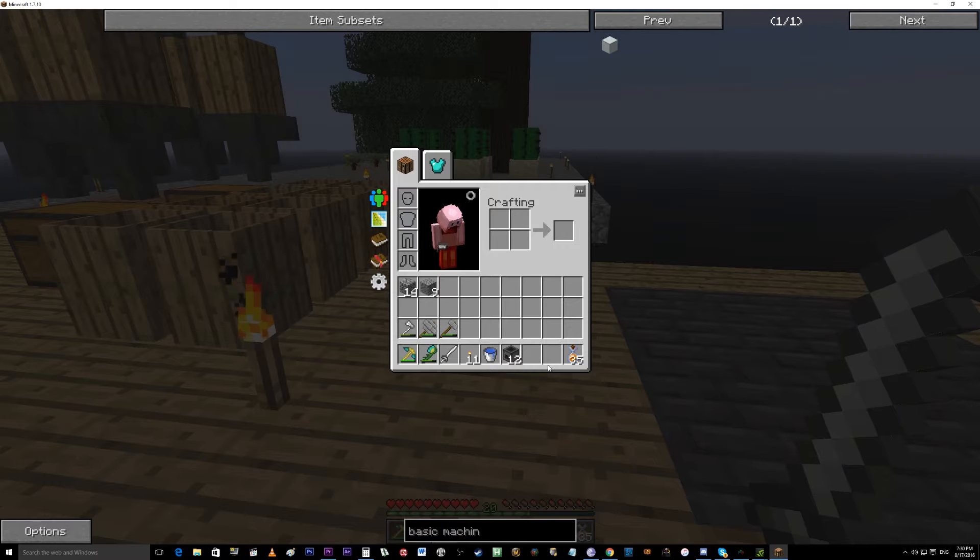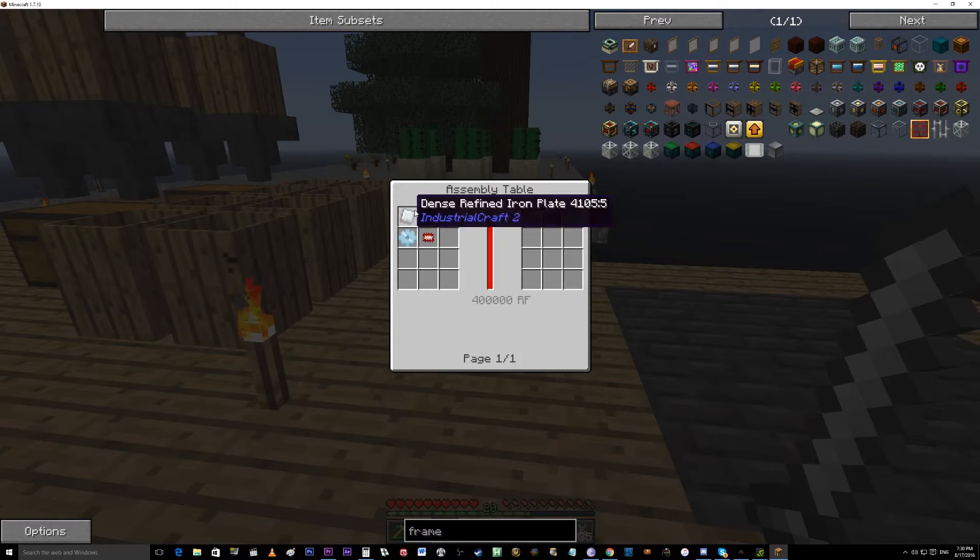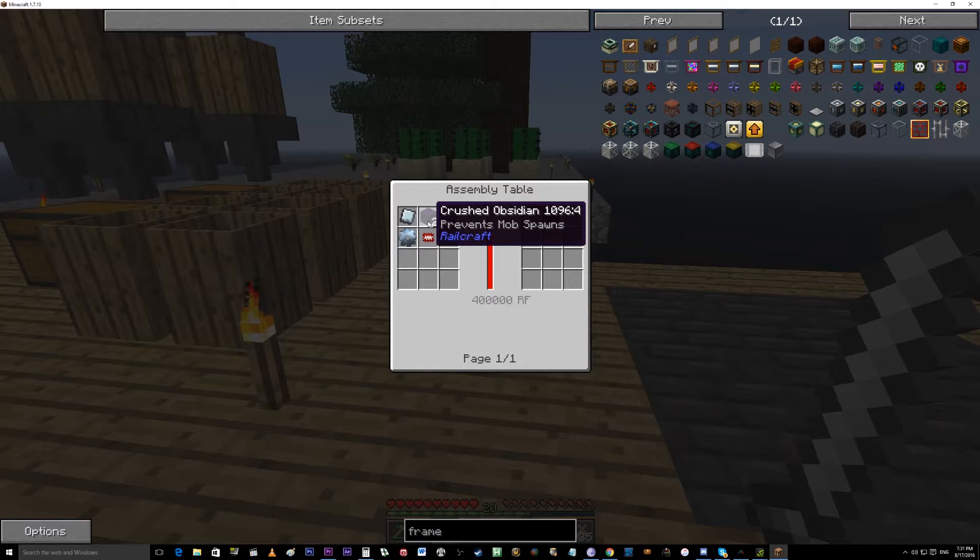Basic machine - that's not it. So we need an assembly table which we have, and we have the ability to make dense refined iron plates. We don't have the ability to make basic circuit boards. We can make that and we can make that. The only thing we can't make is crushed obsidian and the basic circuit board.